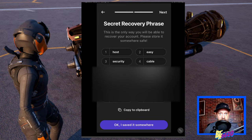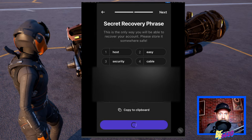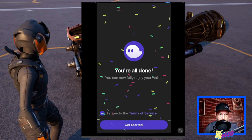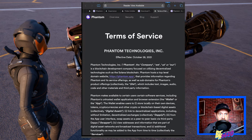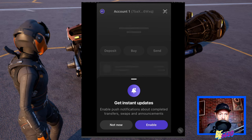Do not share this recovery phrase with anyone — do not share it with anyone trying to scam you via email or anyone pretending to be a Star Atlas developer. After confirming that we wrote down the recovery phrase correctly, we agree to the terms of service — you can read through those if that's something you always do. It will also ask if you want updates enabled or not.